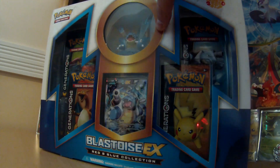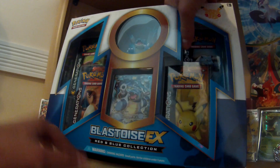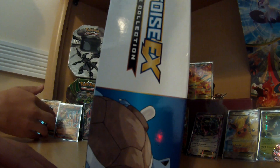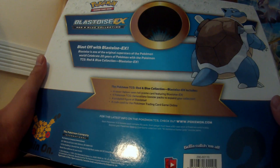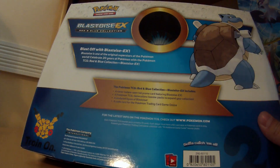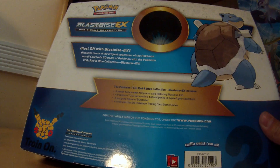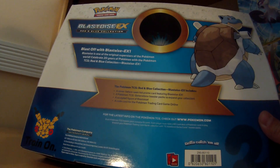So let's get into it. On the front we have the Blastoise EX Red and Blue Collection. There are the sides, but nothing special. And then on the back it says: 'Blast off with Blastoise EX. Blastoise is one of the original superstars of the Pokemon world. Celebrate 20 years of Pokemon with the Pokemon TCG Red and Blue Collection Blastoise EX.'